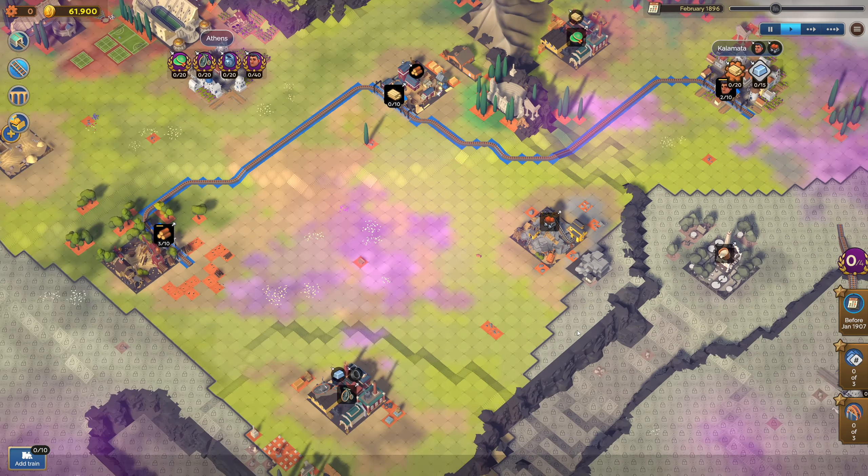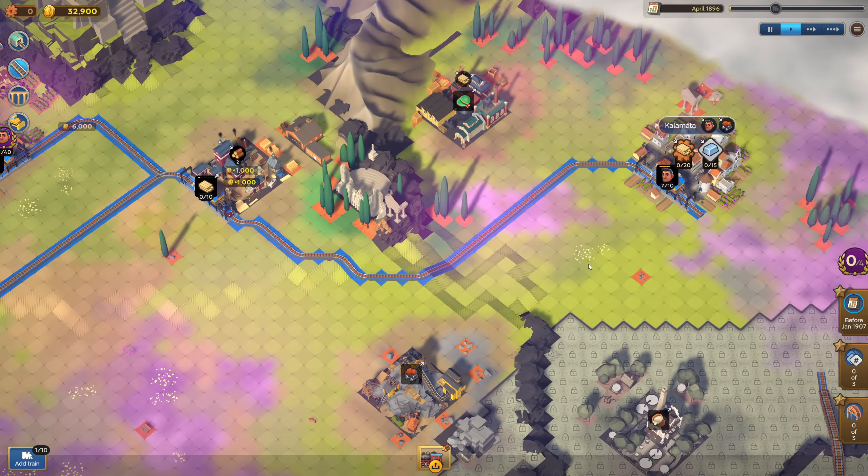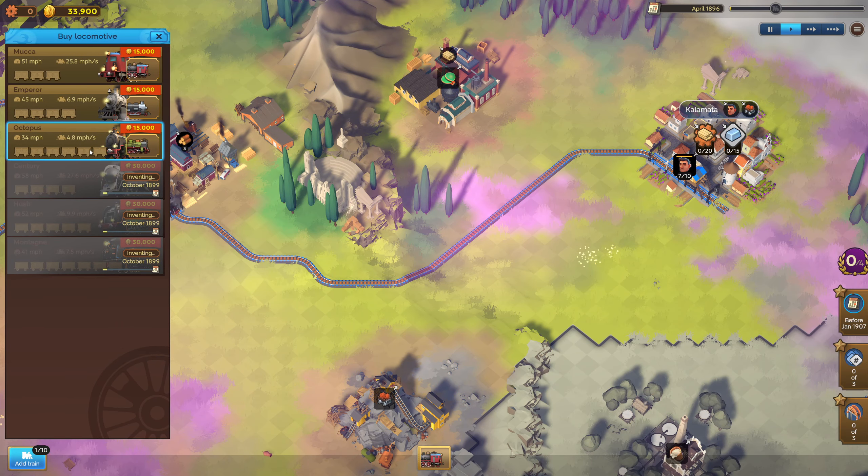What else can we do right now? The rackets is also a fairly easy one to get going. We have four here now. What kind of trains are we using? We're using the 15,000 ones. So that means we should probably use these cheaper trains — use the Muccas to go in between these because it's shorter routes.